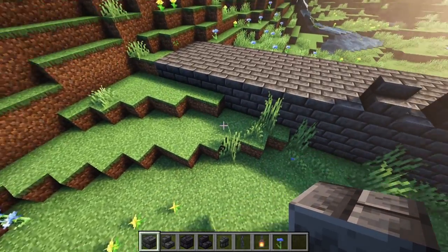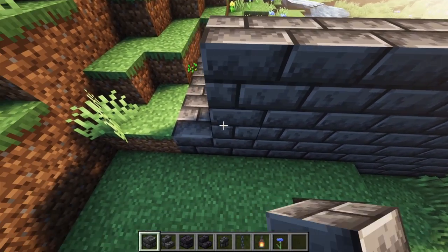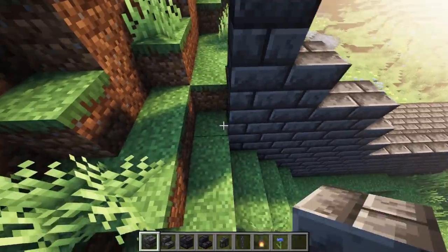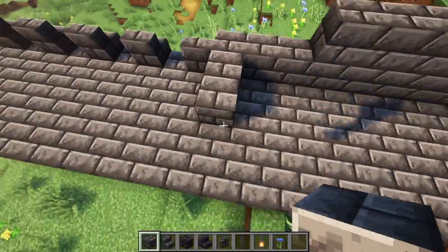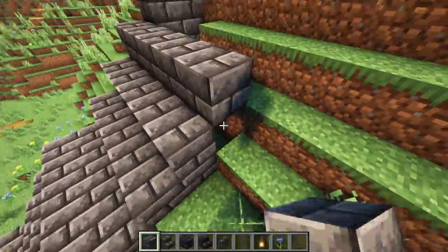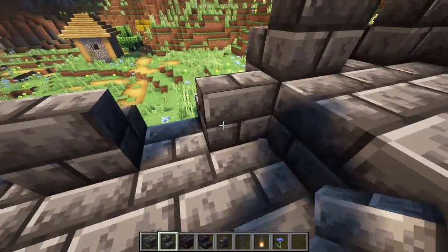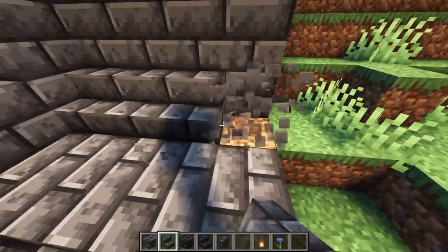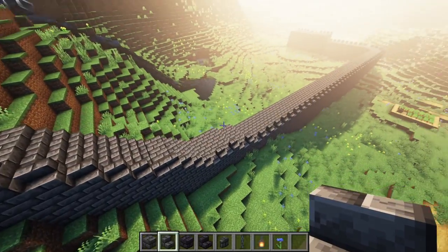Now that I'm way over here where we're starting to get up into the mountain, I'm actually going to start bringing this up with the landscape so that we don't lose the tactical advantages that would be brought by having a wall. That actually looks like it's probably high enough — it doesn't need to go all the way up the hill.